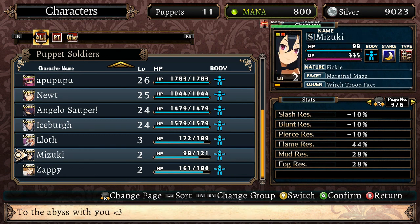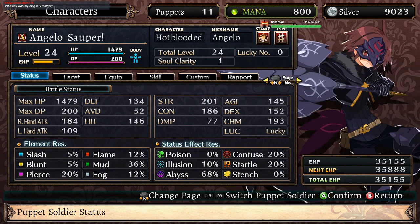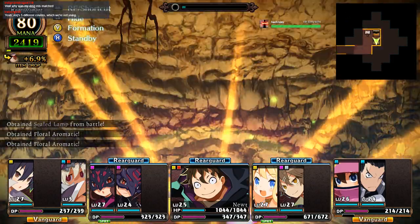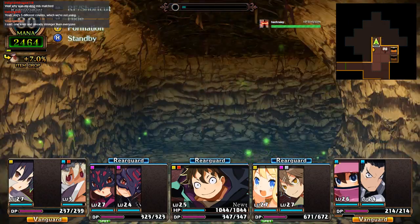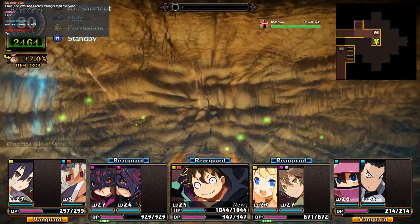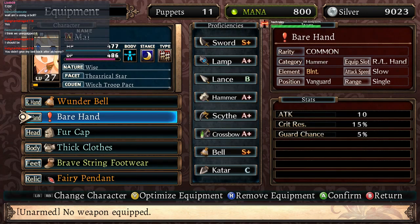Did I see that right? Loth has a strength of 133 already. The only person that has more is our tank. Where's another enemy so I can see? Unsealing seal items could grant you amazing power — we know that. Attack's up two. Color icons above each character's portrait represent something else. Using bell? You should be using bell, yeah. Oh shit, you're right! I was going to upgrade it. I was nearly an idiot there.